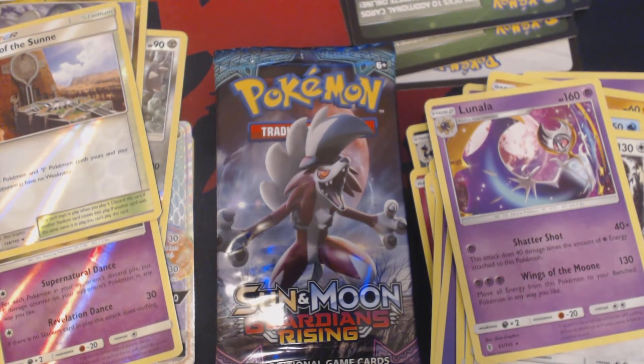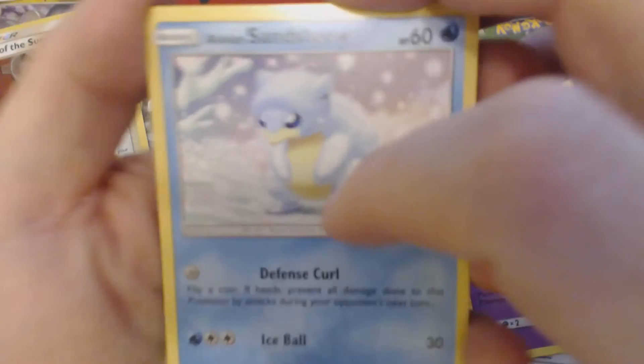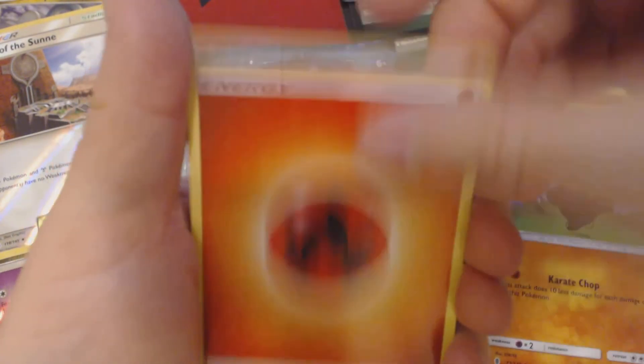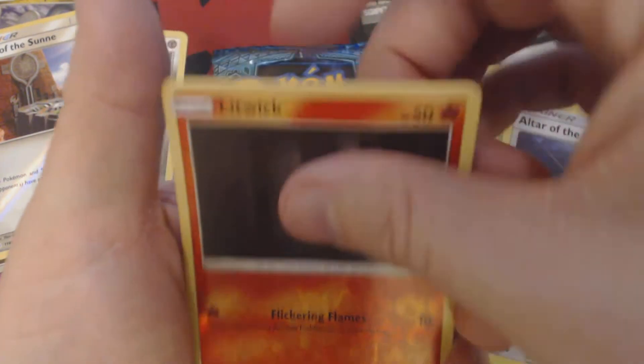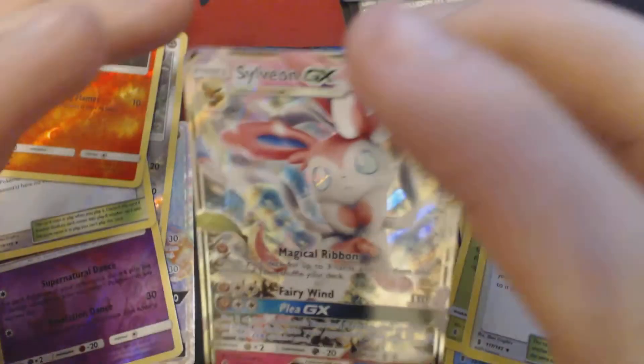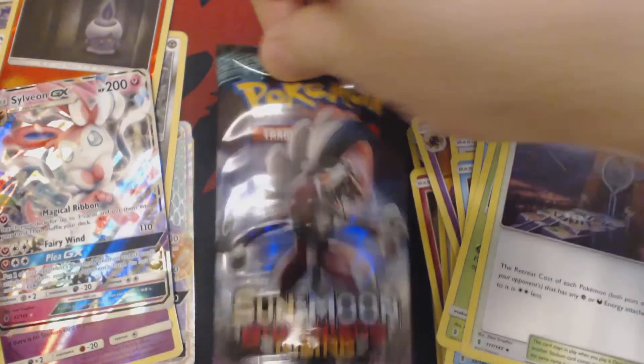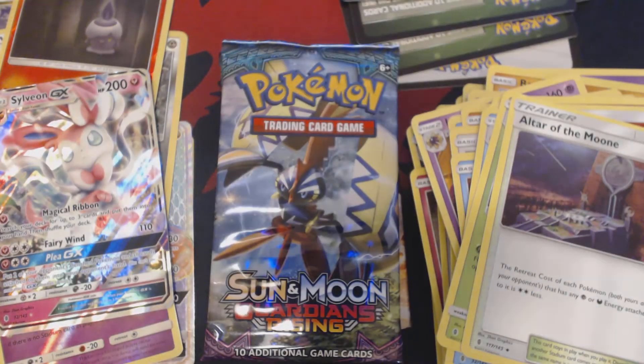Four packs to go. Something interesting this way comes. Here we have Alolan Sandshrew, Machop, Chansey, Snorunt, Punchum, Fire Energy, Glalie, Weepin'bell, Altar of the Moon, Reverse Hollow Litwick, and Sylveon GX. Haven't seen too many of these things come my way yet. Three packs remaining.